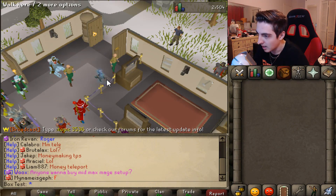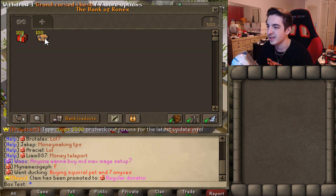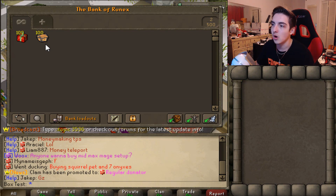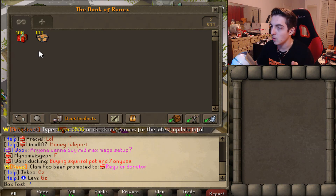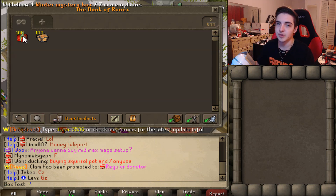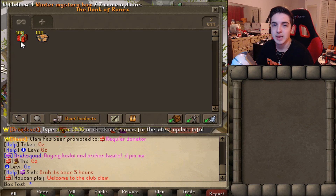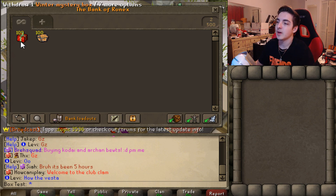Alright guys, so as you can see, we are on a separate account called Box Test. I've got only Mystery Boxes in the bank right now so we don't have any confusion of mixing up items. All the items that we get from the Mystery Boxes are going to go straight into this bank so we can tell what we actually got. The Winter Mystery Boxes are actually taking over the regular Mystery Boxes for just this month only — they drop pretty much the same thing as regular Mystery Boxes, but they give extra rewards.